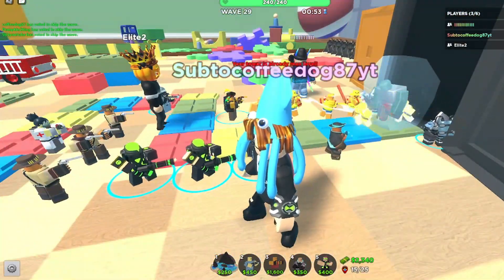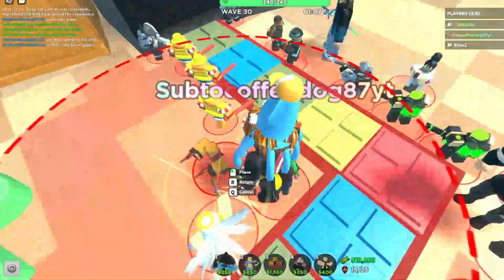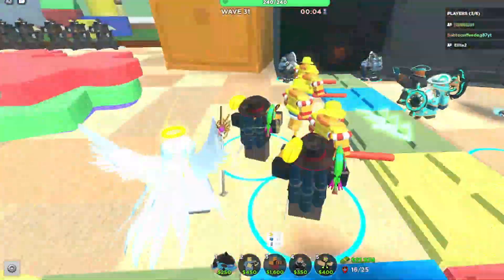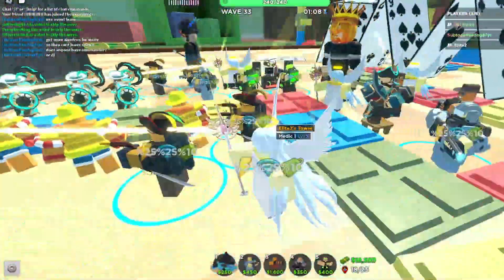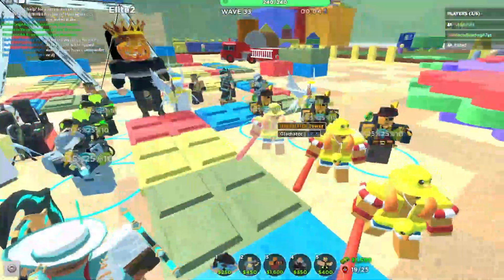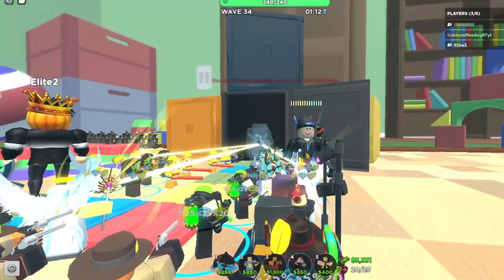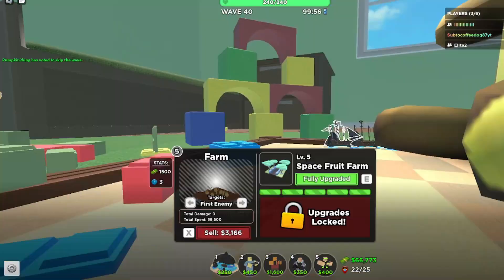I also placed the Toxic Gunner, which slows down enemies, so they were getting both slowed and frozen — which was very powerful. For most of the later waves I just added a lot more DPS. Around waves seven through five I added a ton of Commandos, because they were probably the highest DPS tower I had, since Frost Blaster isn't really known for its amazing DPS.